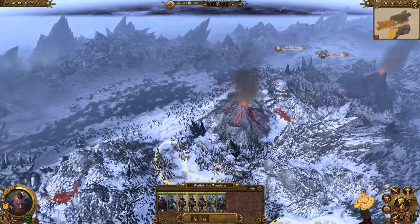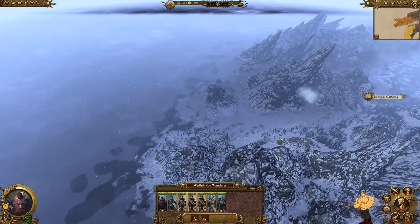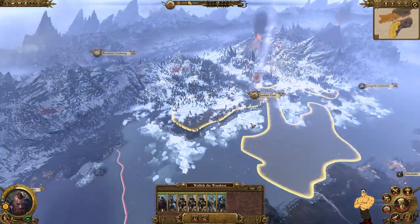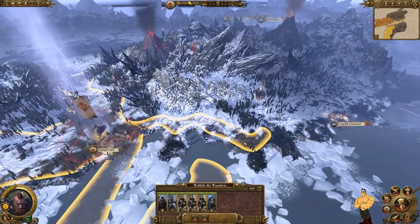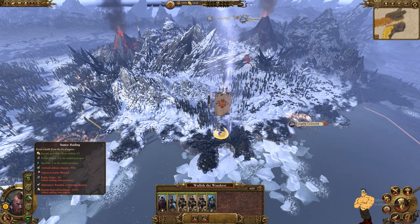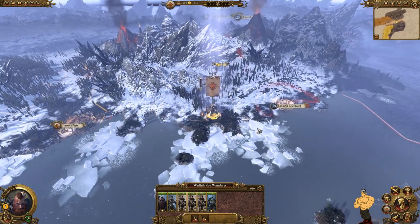Then we're going to try and assassinate their lord in battle — basically trick them into fighting us — so we can confederate Doom Keep as well, giving us one full province. After that, the plan is to do the same thing to Bjornlings: under the guise of peace, we move right next to their army, defeat it in combat, and confederate them. First, we get rid of this chariot because the upkeep is quite high at 225. We move Wolfrick's army over in raiding stance, since you get no movement penalties raiding with Norsca.